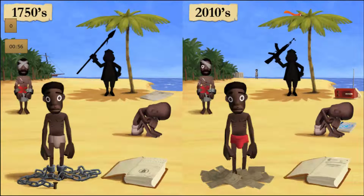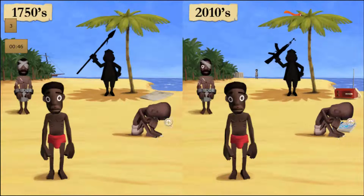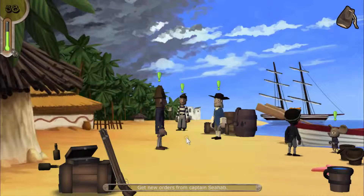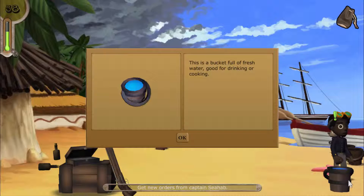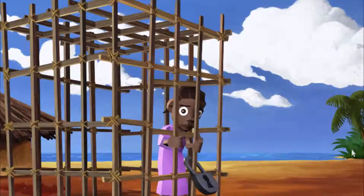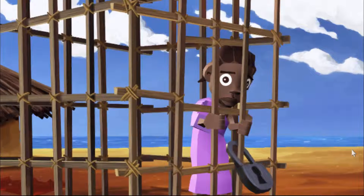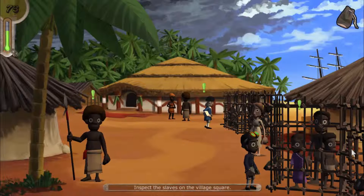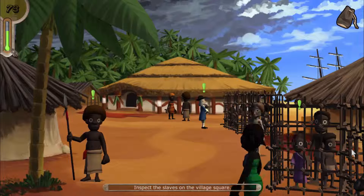The chrono goggles trigger mini-games, like one where you compare and contrast two pictures — supposedly of slavery in the 1750s and modern-day slavery. Back to the storyline: you're here to negotiate the price of slaves for your captain. But in the process of carrying out various tasks, you see a familiar face. 'In a cage on the beach, I suddenly saw a face I hadn't seen in many years — it was my sister behind the bars.' So basically, you've got to free yourself and your sister from slavery.